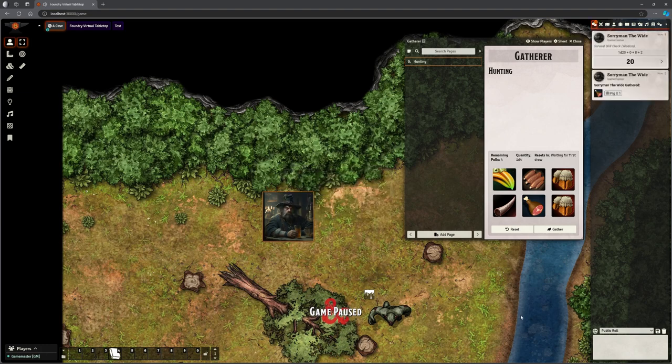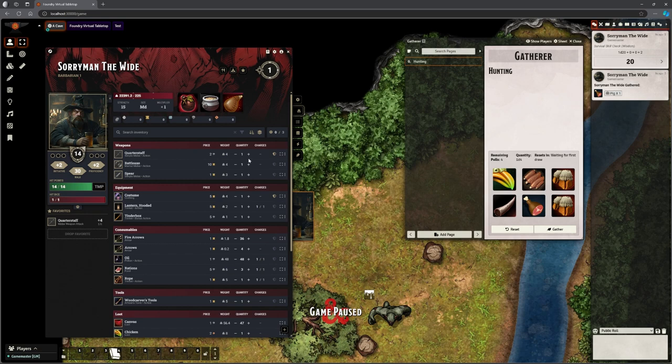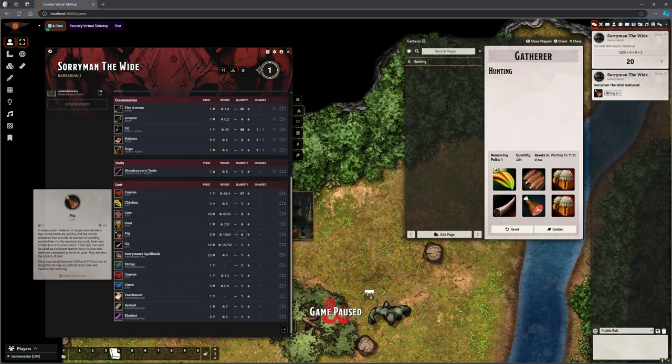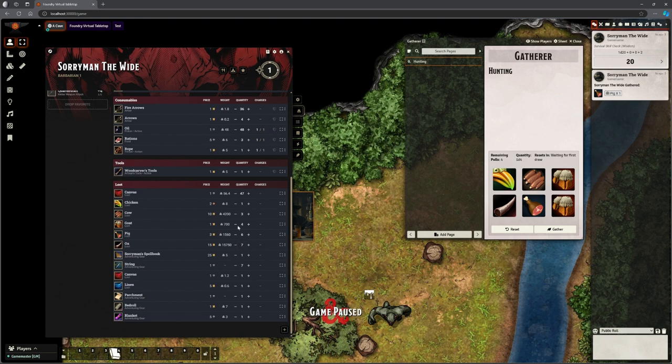He rolled a 20 — fantastic! He's harvested one pig. If I open his inventory he's got loads of stuff in there from testing: six lots of pig, seven ox, four goats, three cows and a chicken.